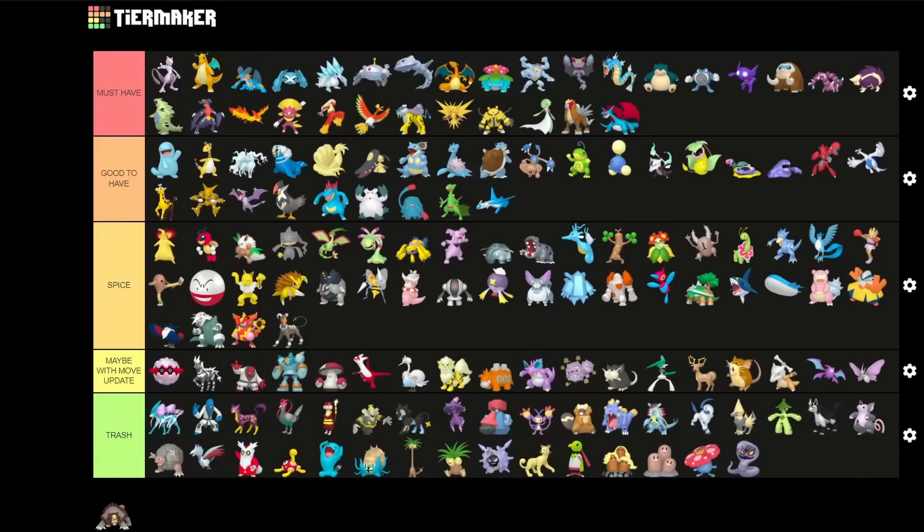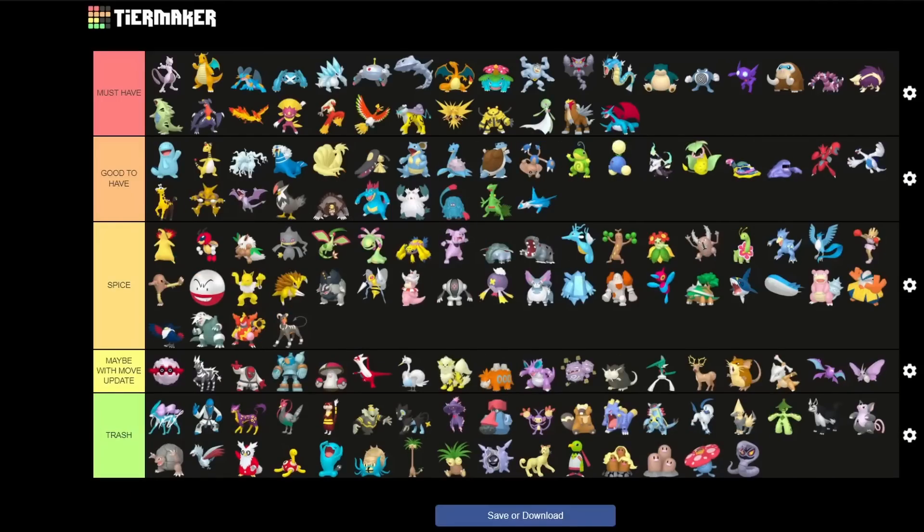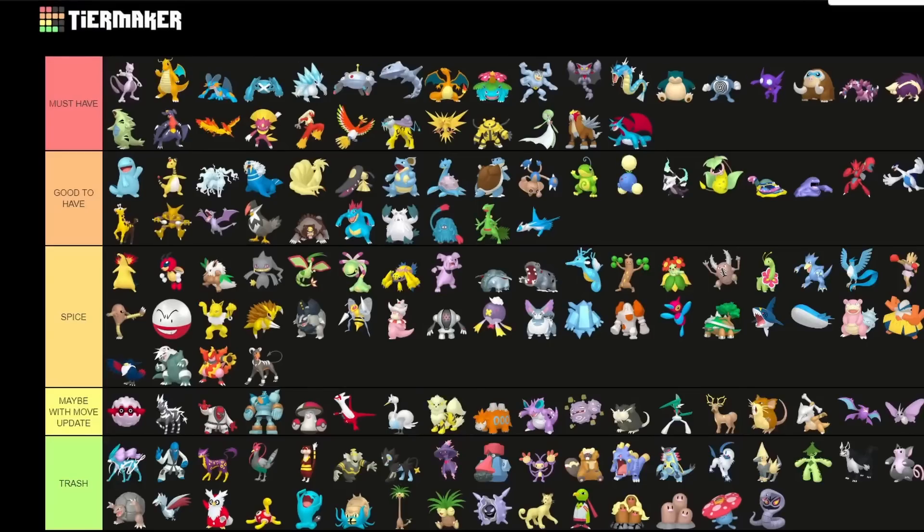And for the final one we have Beartic. Beartic is a decent Pokemon in general for some limited metas or for Master League Premier Cup, but it's not that great. I'd still put it in good to have, but it's just not as great anymore. And this is going to be my final tier list for all Shadow Pokemon — a lot of them are Raid Attackers which you see mainly at the end, but also something like Mewtwo for other purposes.